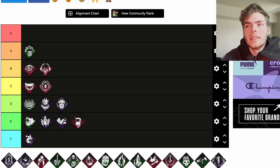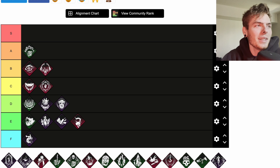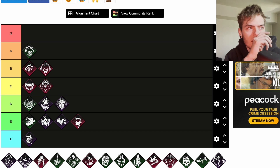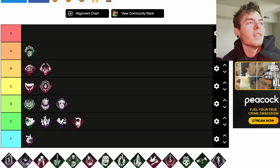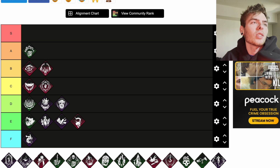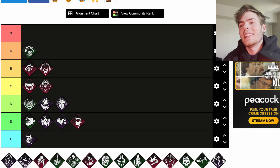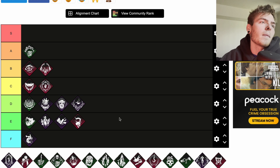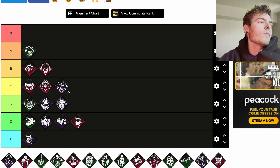Dead Man's Switch is a Death Slinger perk. After hooking a survivor, for the next 30 seconds, any survivor that stops repairing a generator before it's fully repaired causes the entity to block that generator until Dead Man's Switch ends. Affected generators are highlighted in white. It's a pretty solid perk — you hook a survivor and for 30 seconds generators get blocked if anyone hops off them. It's not awesome but it's decent. I'd put it at C since it does give you some information.